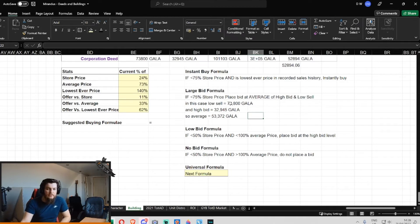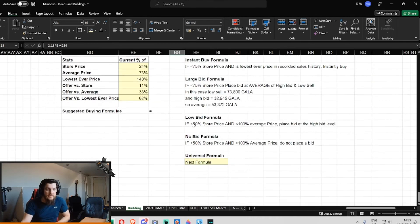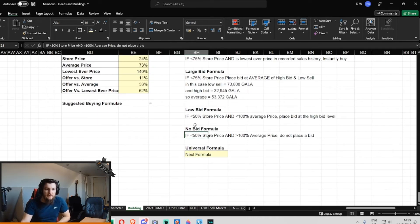Let's get a little closer to kind of sort-of good deals — not like obviously throw-your-bags-out-straight-away deals. What if it's less than half the store price, but still less than the average price? So it's not like 75% off, it's like 50% off, but it's still under the average price — because you don't ever want to be paying greater than the average price. It needs to be below the average price AND at least a 50% discount on the Gala store price. In that case you could place a low bid, just outbidding the highest bid slightly — so if the high bid was 32,000 Gala, maybe you do 33,000 Gala.